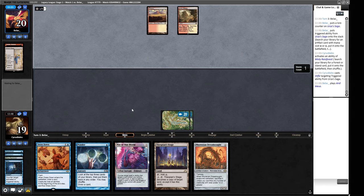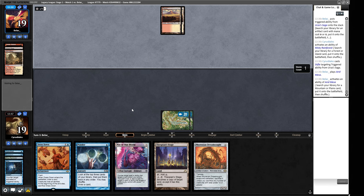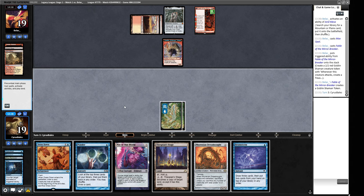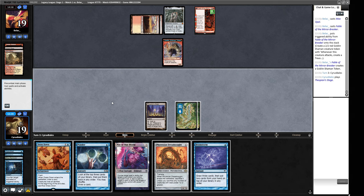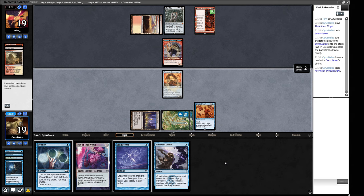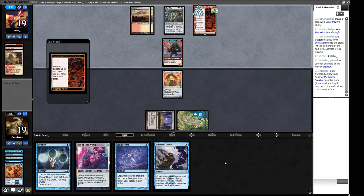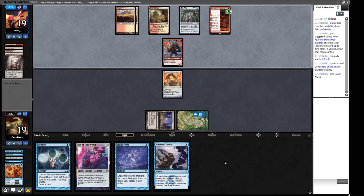So do we want to try and stick this Dress Down and play our Dreadnought? I think we're supposed to just play the Dress Down here, so the Stubborn Denial will be countering all non-creature spells if we get to untap. And we have a Not of This World to hope that we do get to untap with our Dreadnought. I'm feeling this — this is the crucial turn. I think our fortunes pivot on this one. They got rid of two lands and then played another land. Are they on the defensive? They are on the defensive.